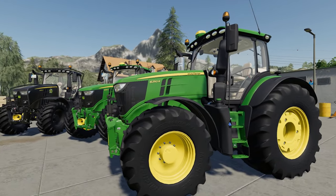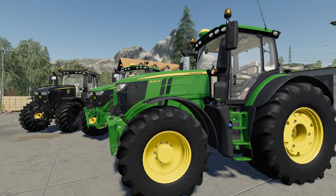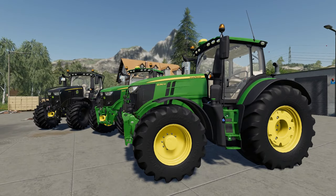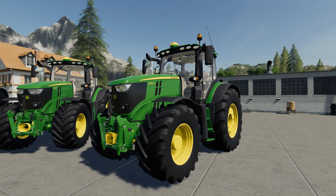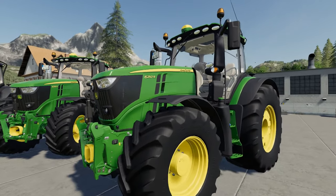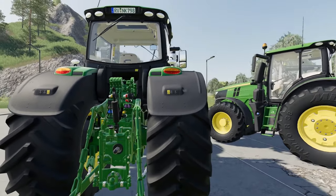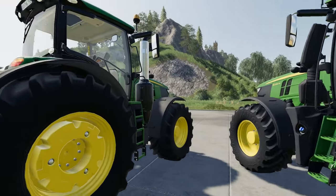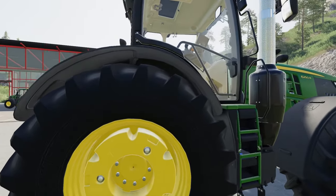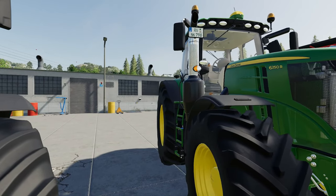So on with these tractors then. We've got a few configurations in front of us here. Obviously the one probably standing out the most is the black one at the end, which we'll get to. So I've got a 6250R and 6230R here — both front linkage variations. This one is on Michelin wide tires with weights and this one is on Mitas wide tires with weights. Both have a GPS fitted, though it has not added a screen to the cab, so we can presume it comes from the armrest.